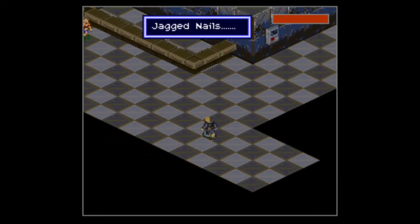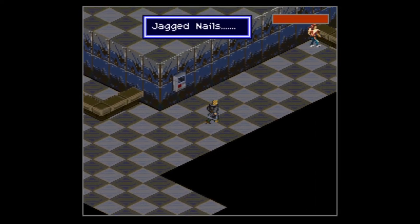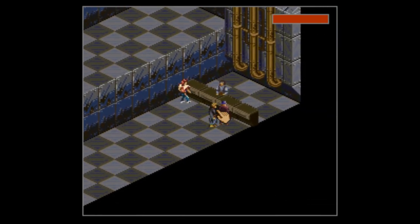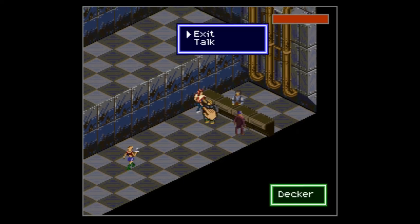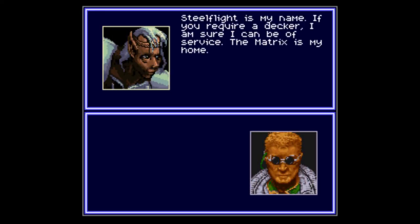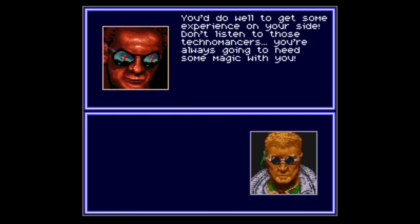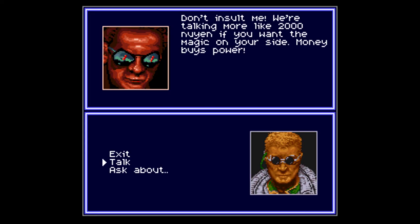We're back at the Jagged Nails and we want to hire someone very specific. The best guy in the game? Steel Flight? No — we want to hire this random mage right over here. "You'll do well to get some experience on your side. Don't listen to those necromancers — you're always going to need some magic with you. Don't insult me — we're talking more than two thousand if you want the magic on your side. Money buys power."